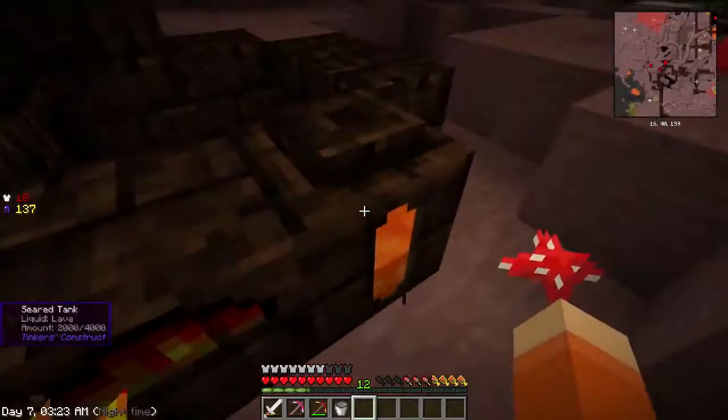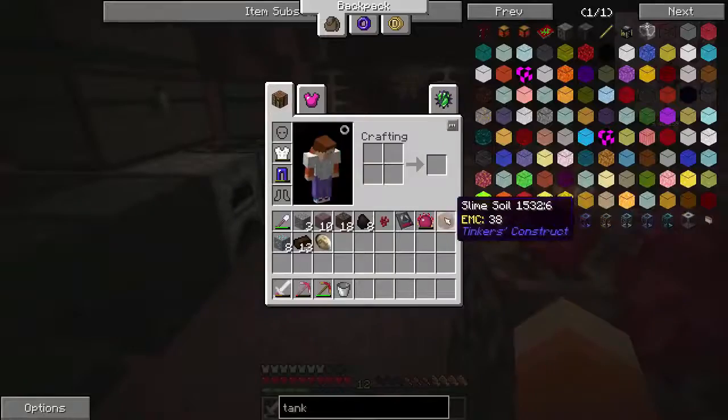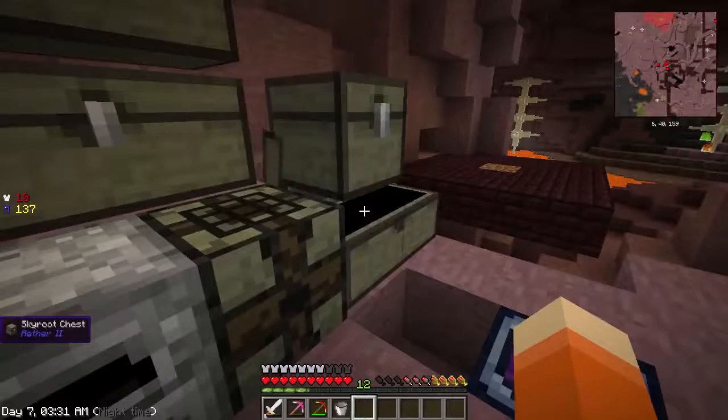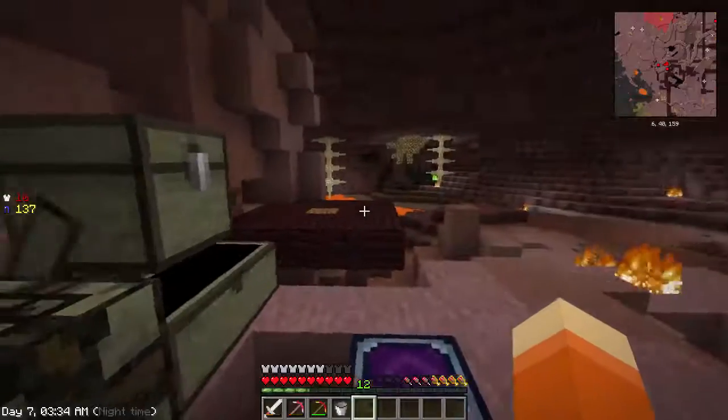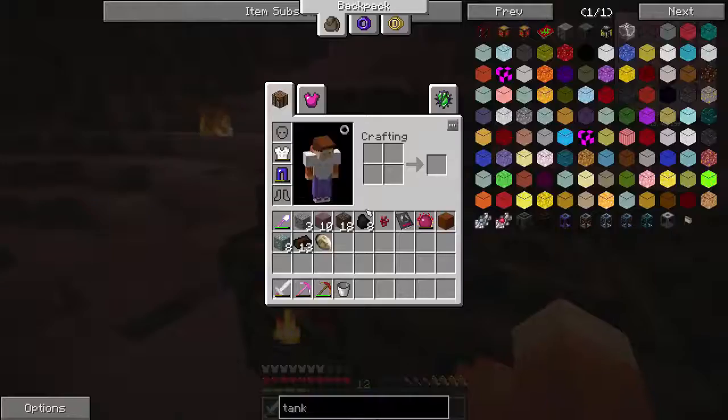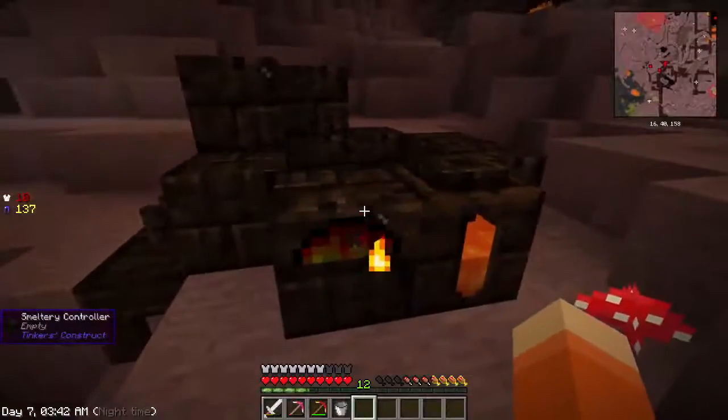And to get this seared tank I needed glass, and to get that I used the Philosopher's Stone on a piece of dirt, which I don't have a clue where I got it from. I probably got it from one of my graves. I just found it lying in a chest. But yeah, let's get to work on what we need.